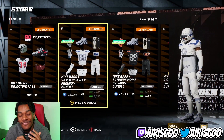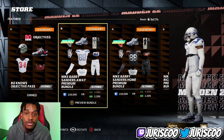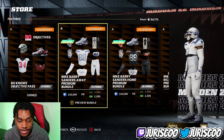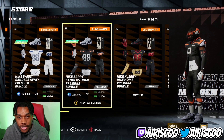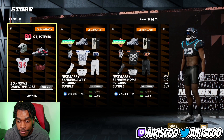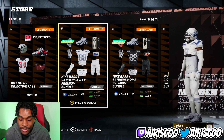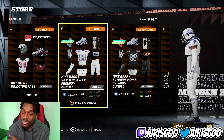First thing we gotta look at is the Yard Store. If you don't know how to get there, in the main menu go to 'Limited Time Deals' on the left side tab. Right now we've got two new things that just dropped — the Nike Barry Sanders Away Premium Bundle and Home Bundle. These bundles don't come with a Barry Sanders MUT item; you only get the uniform in MUT, home and away. Personally, I think these are pretty fire — they look super clean. The only thing I don't love is the cleats; they look a bit clunky.